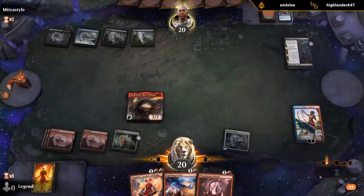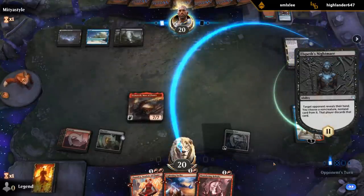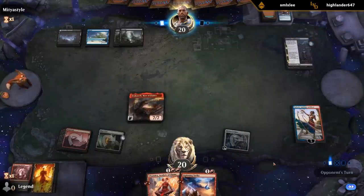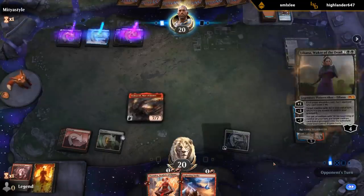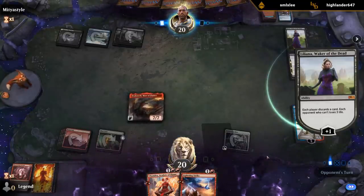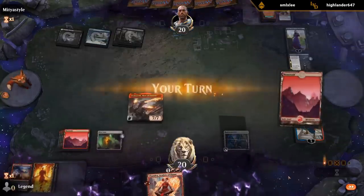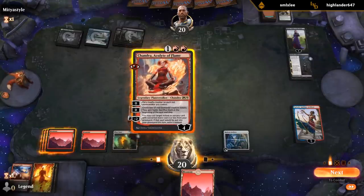I imagine they'll take Chandra and take the Rebuke — interesting, so they might have some creatures or Planeswalkers they want to protect. Goodbye Lightning Strike. I can Chandra, get a token from Saheeli, probably just gonna draw with Archive end of turn. Make two tokens.